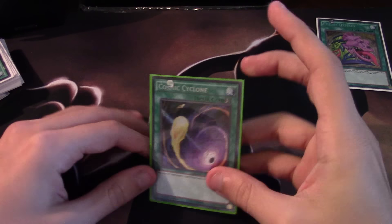In today's card review I'm going to be talking about Cosmic Cyclone. It's a card that's been on some people's radar - it's a secret rare from the Dark Illusion set. It's basically a quick-play MST: you pay a thousand life points as the cost, then you target a spell or trap on the field and you banish it.